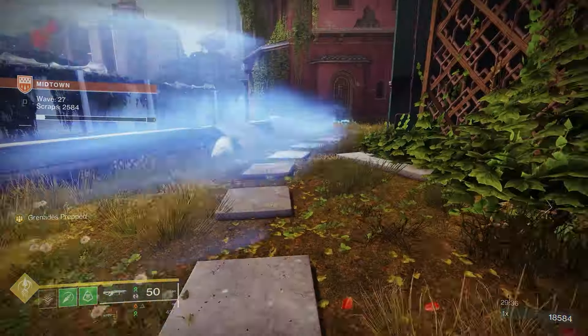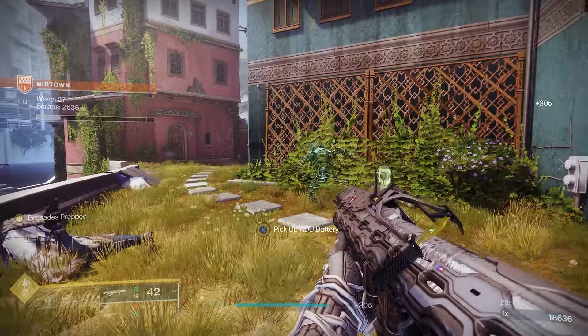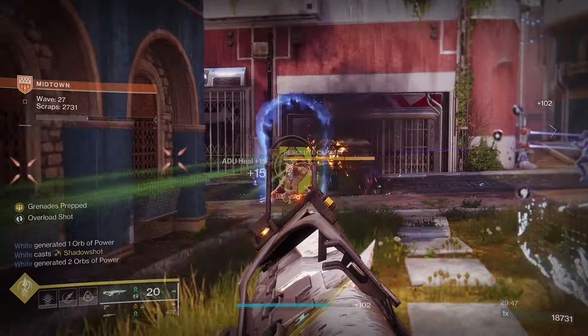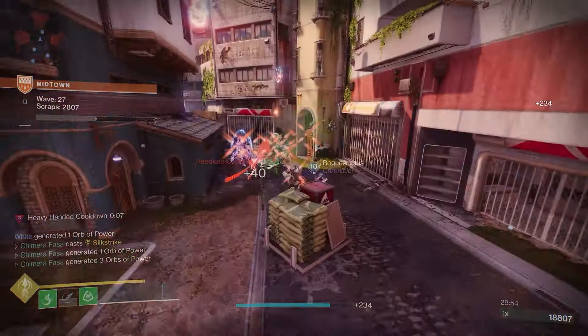With all of these pieces put together, you get a build that lets you bamboozle your enemies while you flood the battlefield with Threadlings and Maelstroms. I feel like this excels a lot in Onslaught — Strand and Unraveling Rounds works wonders in the add-clear department, and the combination of the decoy and the Bombardiers lets you fill choke points with all that glorious green goodness.